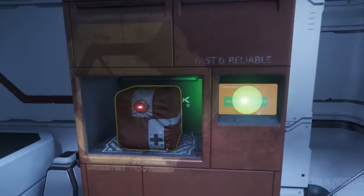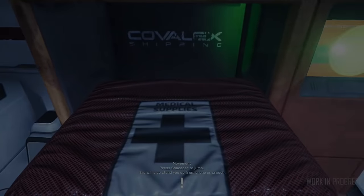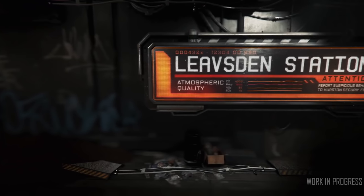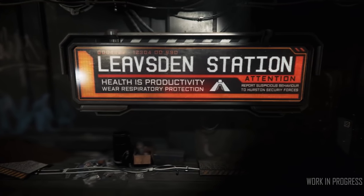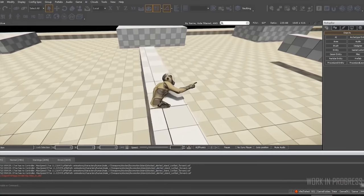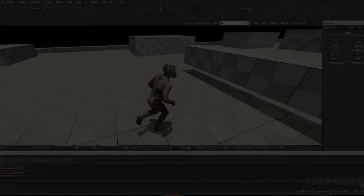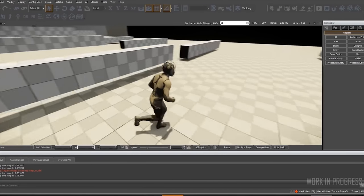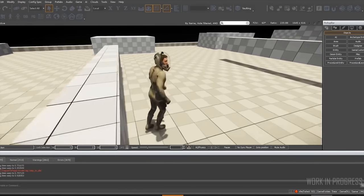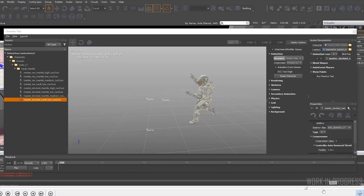Depressurization in rooms will also have an alert. There will be security control MFDs giving you internal ship info and allowing you to control doors, depressurization, gravity, and that sort of stuff. After Stanton is complete, they may look at proximate systems to move on to — so Terra, Primus, or Magnus — and most likely Stanton has given them a huge range of assets to use for building out other systems. The next one they choose will be whatever they decide is the smart choice for evolving their biomes, assets, and gameplay features.